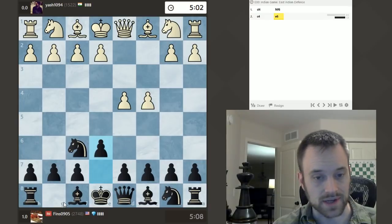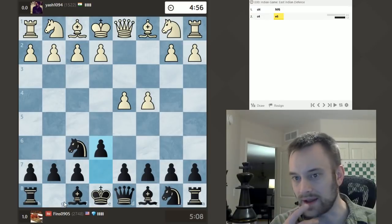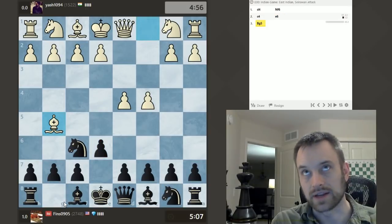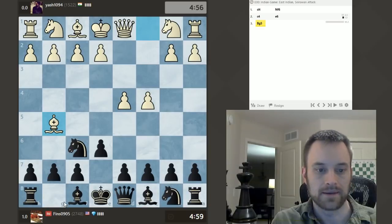I was going to take on H8 in that position and it wasn't looking too hot for Black. That being said, and we'll take a quick peek at it afterwards, I think if Black had played E5, the position was still up in the air — or sorry, E5 and then maybe taken on F4 after I played Bishop D2. The position was still up in the air.